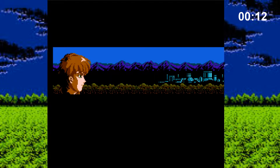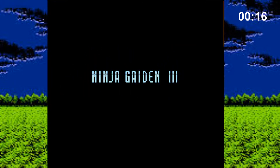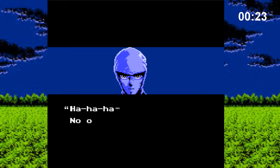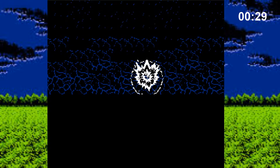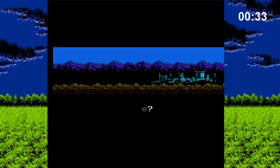Ninja Gaiden 3 opens up with a really weird cutscene. We witness CIA agent Irene Lu as she's being chased by a mysterious ninja, who turns out to be our old friend Ryu Hayabusa. The couple seems to have a domestic dispute, ending with Irene tumbling from a cliff to her death. The game immediately gives away that Ryu didn't kill Irene, but was framed by an evil doppelganger.